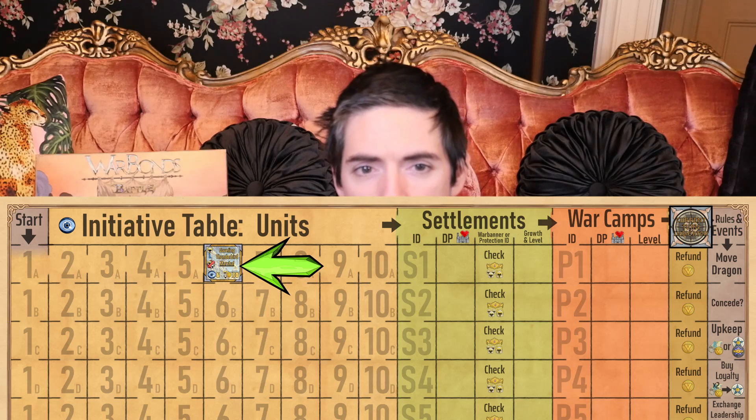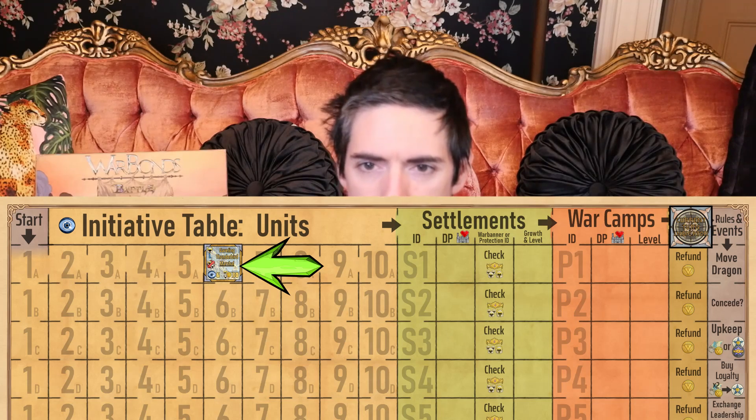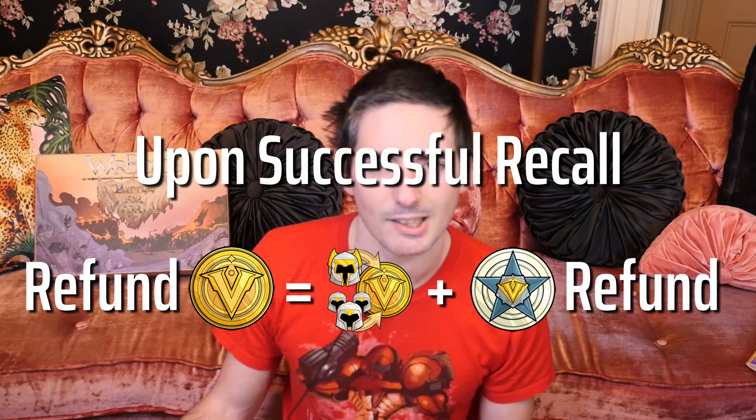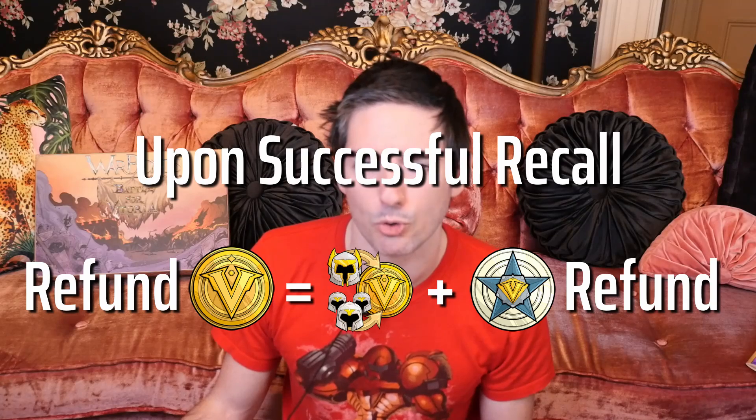They also remain disabled but will be enabled again at the end of the round during flip and enable. If the unit's recall is not cancelled, the player proceeds to calculate and collect their recall refund of gold and any potential gold awarded from a loyalty refund. At this point the recall is considered successful and the unit's ID pieces and reference card are returned to their respective piles or boxes. A successfully recalled unit is no longer part of that player's army and is available for any player to deploy in future turns.